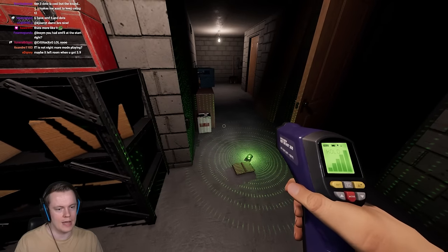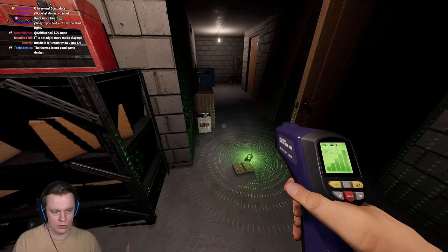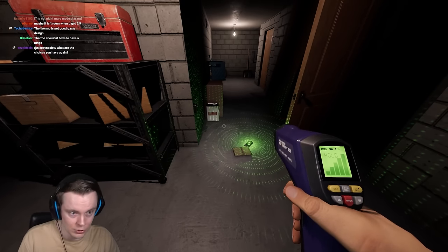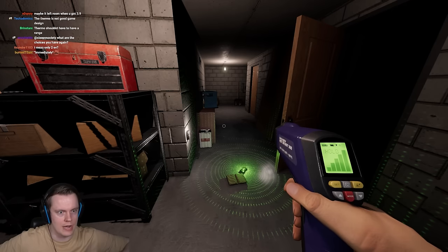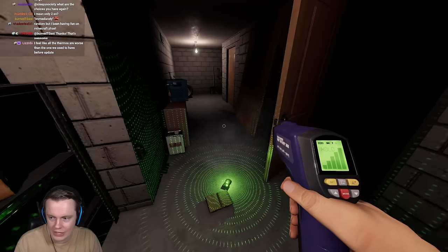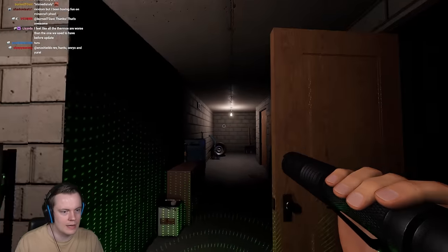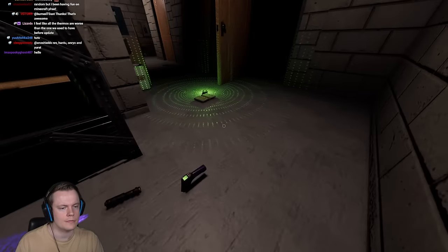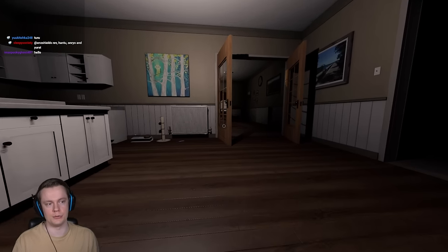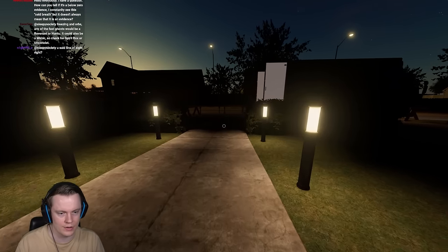A lot of people think that once you find the ghost room, the tier 2 thermo must be better because you can immediately see the temperature. But first, you can't immediately see it — you have to wait a few seconds. Most importantly, the temperature goes down super slowly now — it only drops at 30% of the rate it used to. With the tier 1 thermo, the thermo itself is never the bottleneck. The tier 1 is love, the tier 1 is life. We're starting a cult over here.